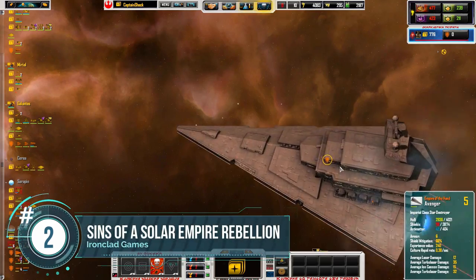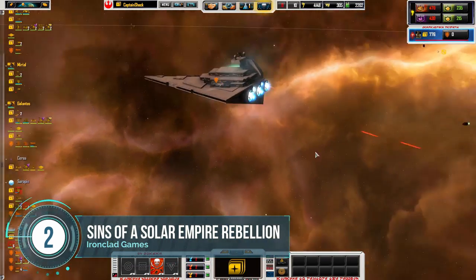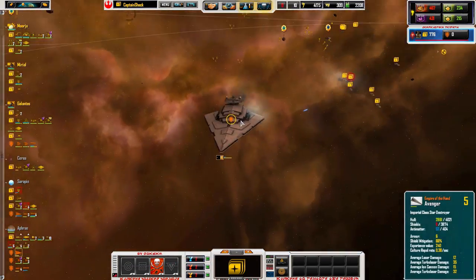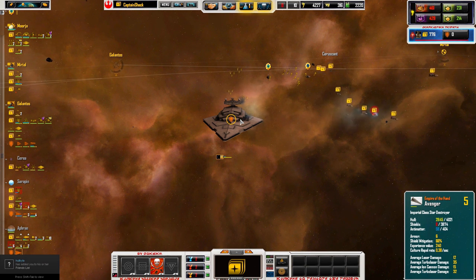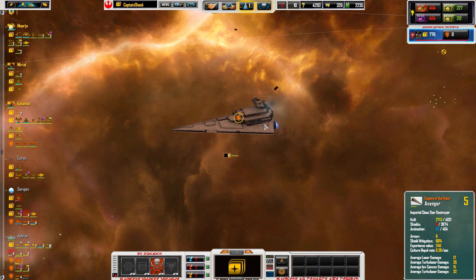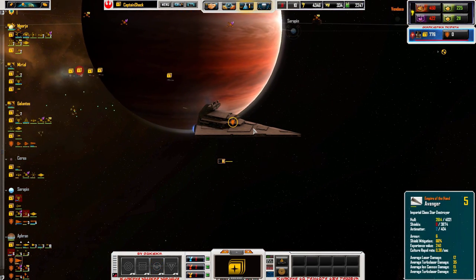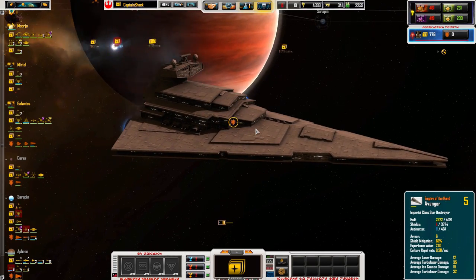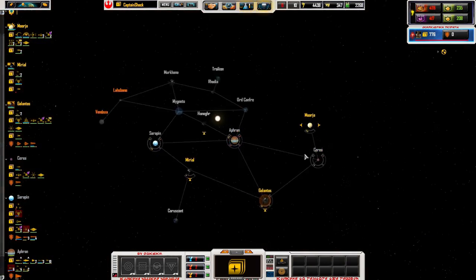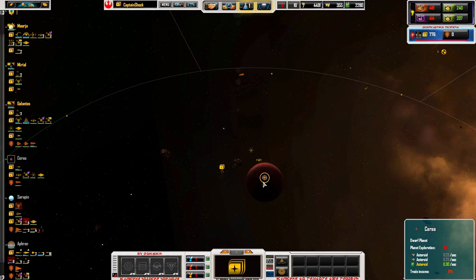Number 2: Sins of a Solar Empire. I always have to say it like that because that's how the intro guy always says it. Hands down, one of the best 4X strategy games ever made — it's real-time, by the way. With a massive list of mods that can change the game to just about every science fiction franchise you can think of. There are two major Star Trek mods, multiple Star Wars total conversions, a Halo mod — the list goes on and on. It helps that the game is still supported by the developers and keeps getting patches. My fondest memories? Four-player co-op against the Borg in Star Trek Armada. Resistance is futile.